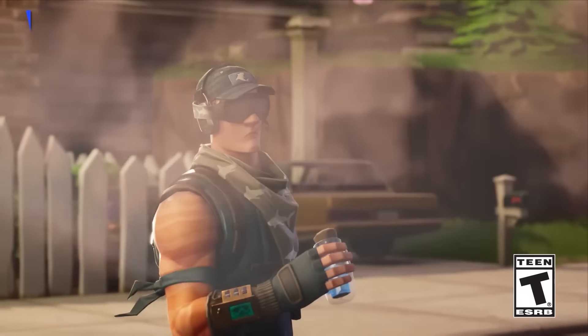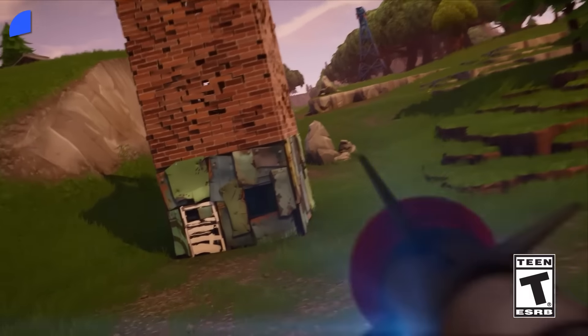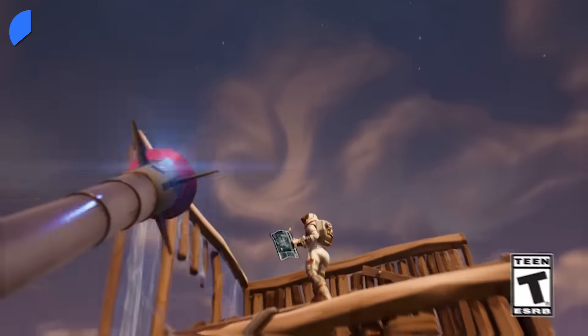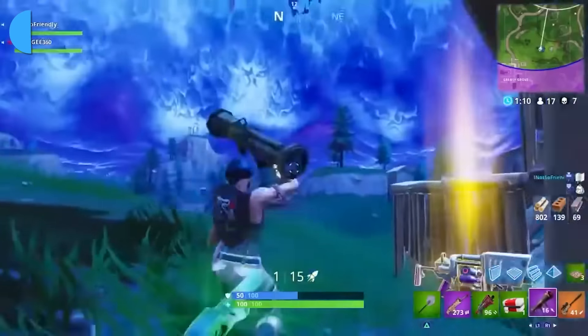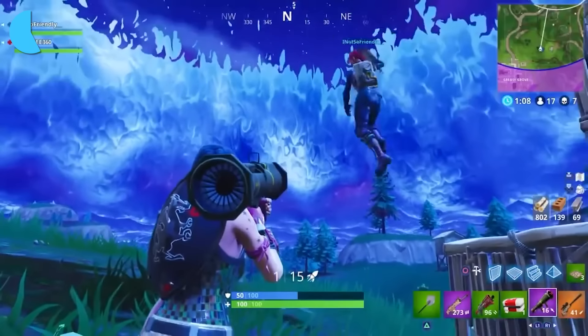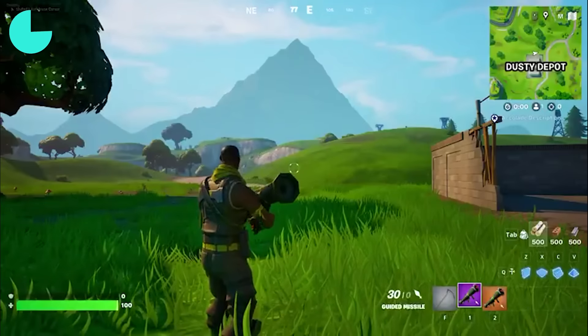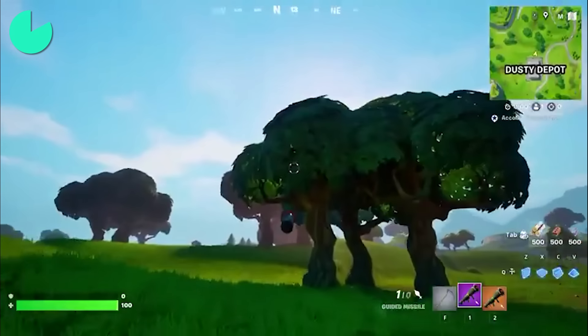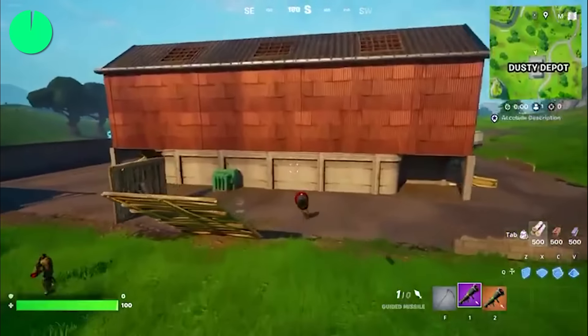Things are about to get very complex with the return of a weapon that hasn't been seen in ages in Fortnite — the guided missile, first added in Chapter 1 Season 3. It had been in a constant cycle of being removed and re-added because it was breaking the game and Epic didn't know how to permanently fix it, so they removed it from everywhere, even Creative. But this time it looks like it's back to stay, as Epic is already working on it and preparing it for the Season 3 update in about 6 months.